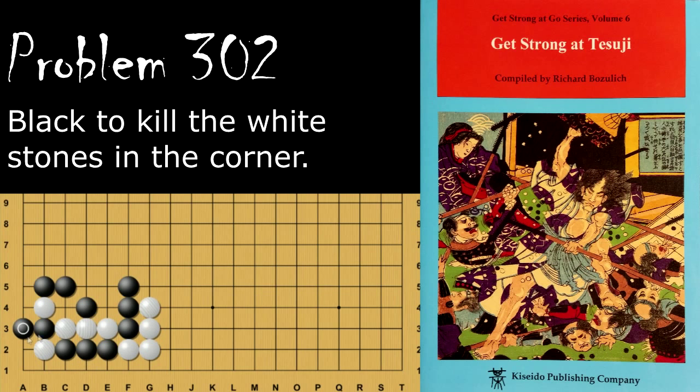If white ataris, black extends — this is the two-stone tower tesuji again. White will atari, black will cut, capture, throw in, atari, and then hane. Now this group of stones only has two liberties to black's three. Even if white starts, black ataris and black is fine.